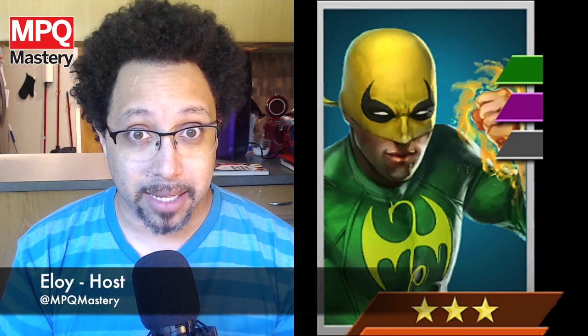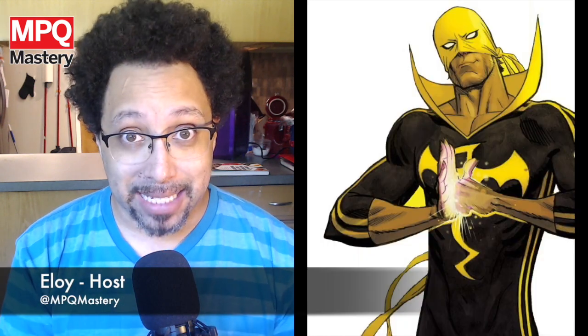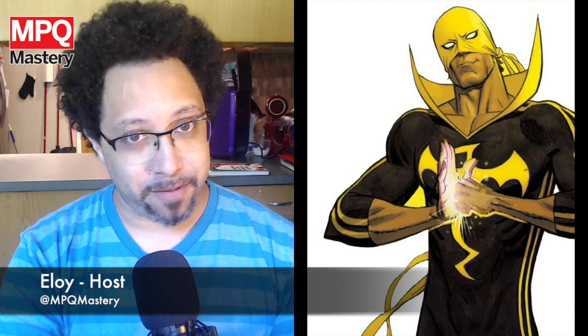There's also three-star Iron Fist. Not only does he deal damage every turn — usually putting him at the forefront of the fight and taking a lot of damage — but if you're matching purples to fuel his ability, you're also creating Protect tiles that shield Iron Fist from future attacks. And when you use his purple ability, it creates a bunch of black tiles, which fuels Bullseye's Murderous Aim. So it kind of goes back and forth.